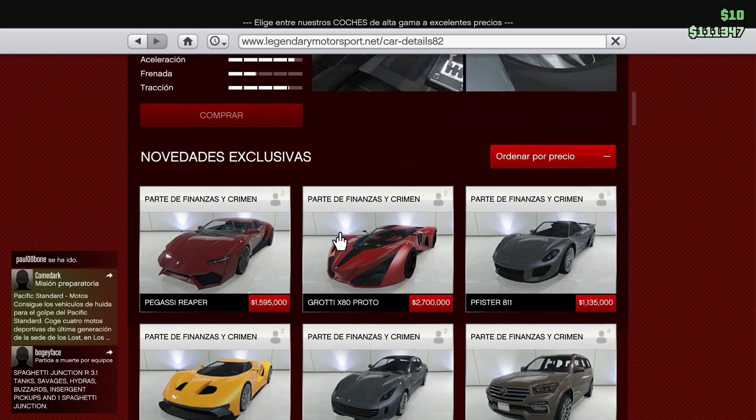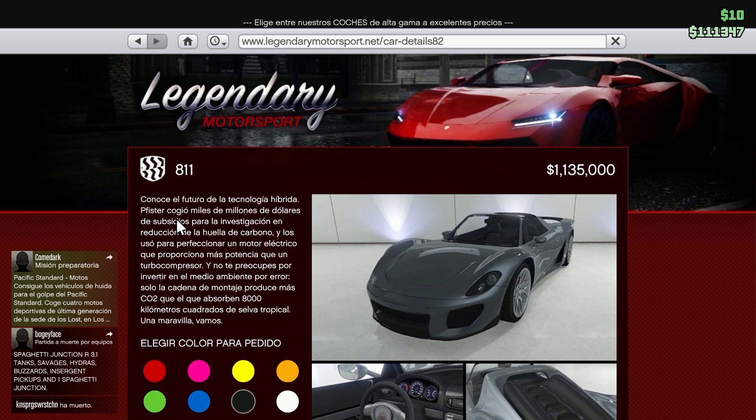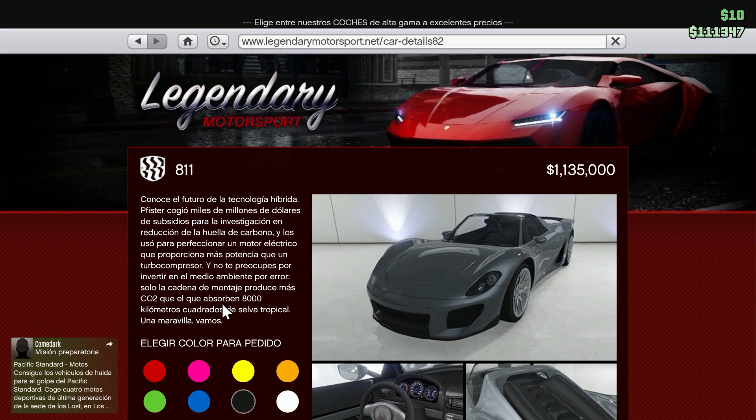What caught my attention about the description of this car are the jokes that Rockstar always puts, right? Like don't worry about investing in the environment — they only destroy 8,000 square kilometers of tropical rainforest. Wonderful, as it says there.